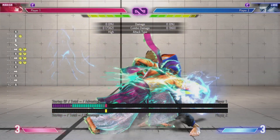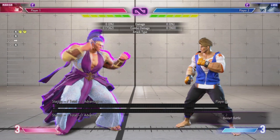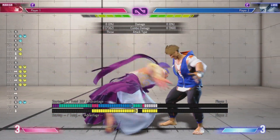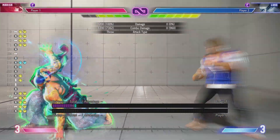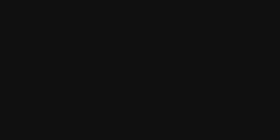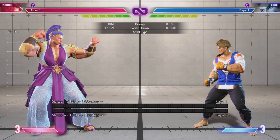The next thing to think about: are there any moves that you can force a mix-up? So Marisa's Drive Rush Crouch Medium Punch lets her tick throw if she's close enough. And all of a sudden they have to guess whether you're going to do that or go into a low and try to catch them mashing buttons. Those are the first two things.